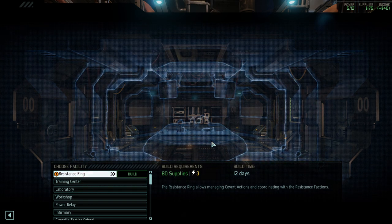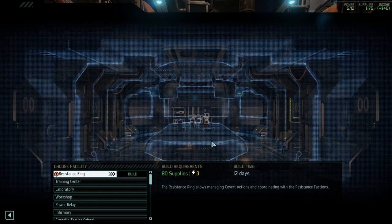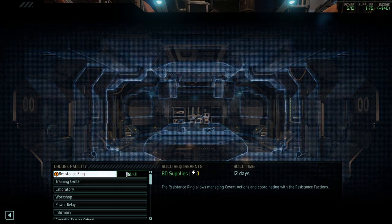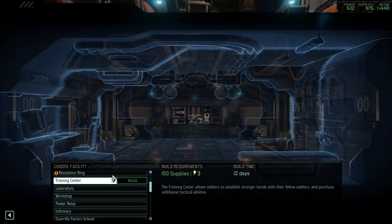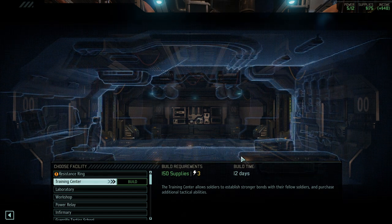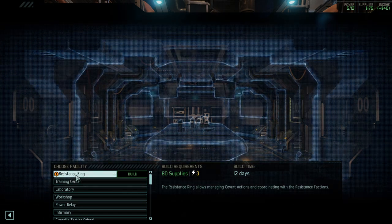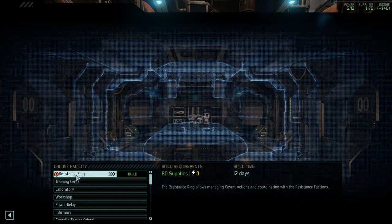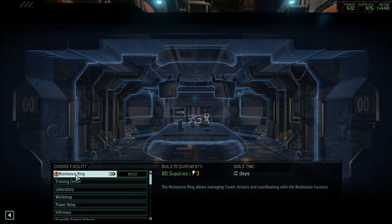Whilst there is such a thing as a best build order or a pretty optimal build order in the standard game, not so much here in Long War. There are multiple paths or avenues that you can take in order to successfully go about it. The buildings themselves work similarly but not exactly the same.